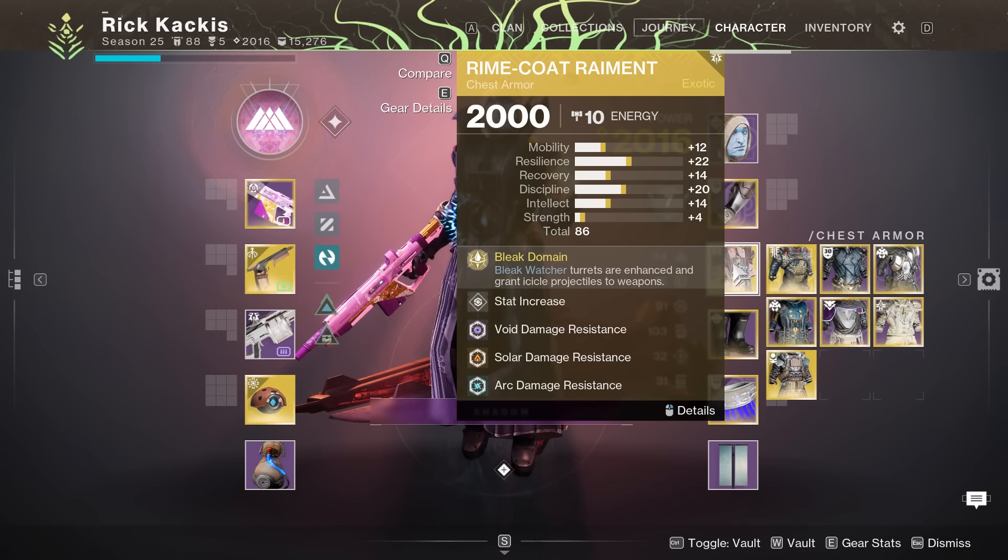If you're on Hunter, Ascension — especially with the exotic Gifted Conviction chest piece — is going to be nuts in a small Lost Sector. You're going to hit pretty much everything when you Ascend. On top of that, you could go with a melee build based around Spirit of the Liar and Spirit of Caliban. If you have a good Relativism, it's going to be cracked with Combination Blow in there.